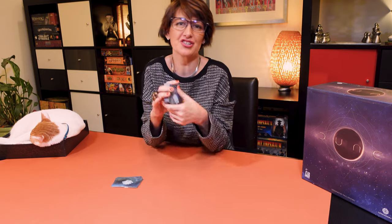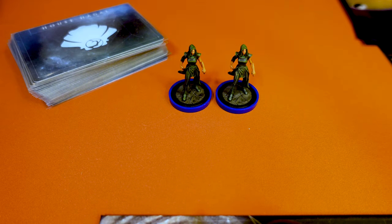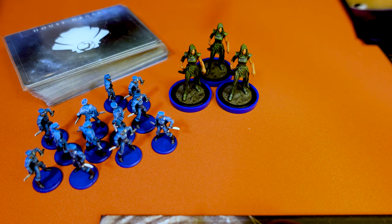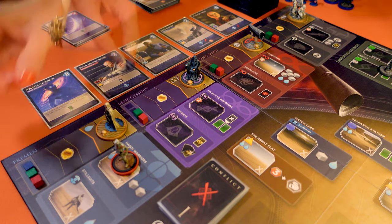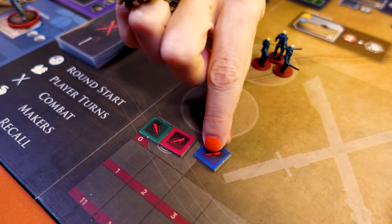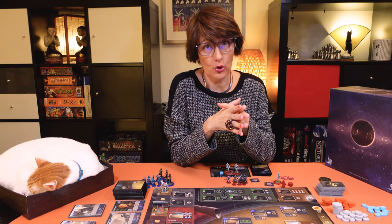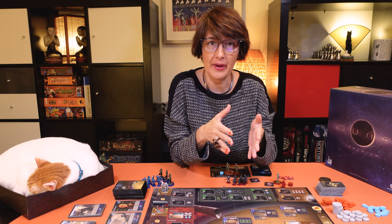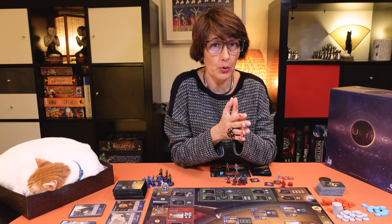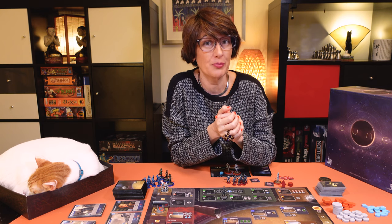I'll start by showing you how the two-player game works. Remove the three cards marked 1P from the House Hagal deck and then shuffle the cards. Pick a color for the rival. Take the three agents and take its troops in the supply, but do not place any in the garrison. Add one of its cubes at the bottom of each influence track and the combat marker here.